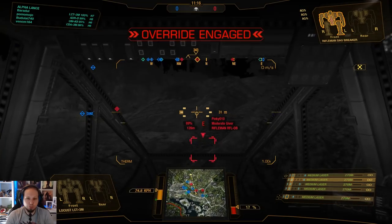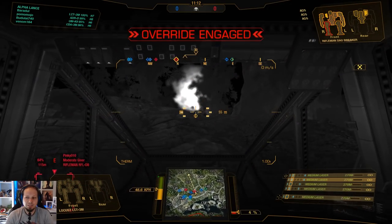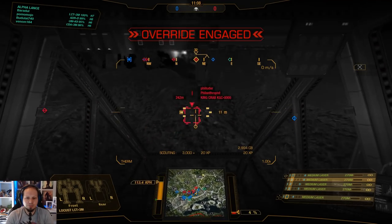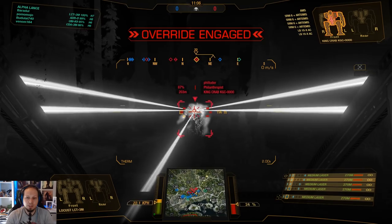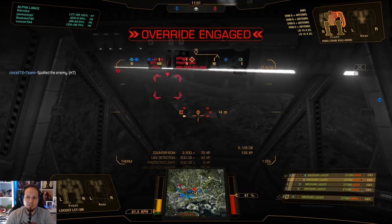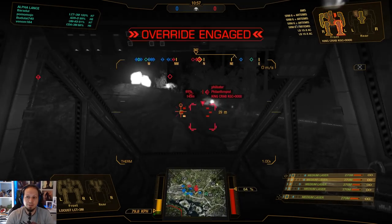Wait, there's a Rifleman. Let's go for heat vision. He's just right below me. Let me bring up my UAV here — I want to see if there's something around. If I pop out... it's looking good actually. Hey, King Crab, trying to go for the center there — actually the side torso. The side torso takes damage already. They're not aware. Hopefully.